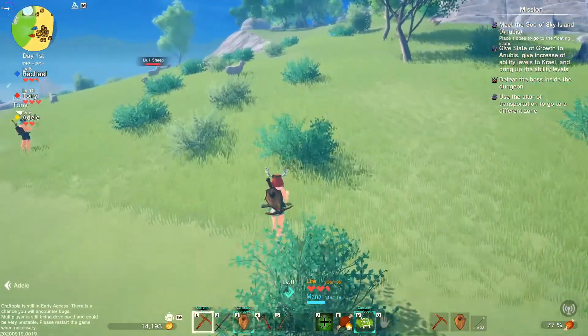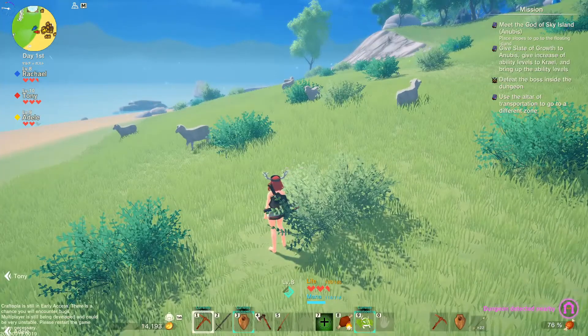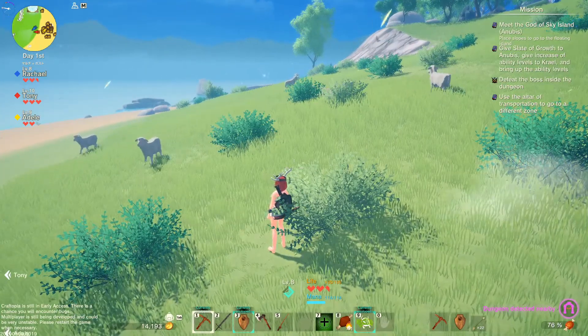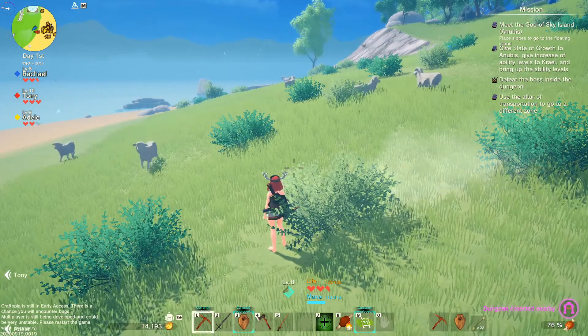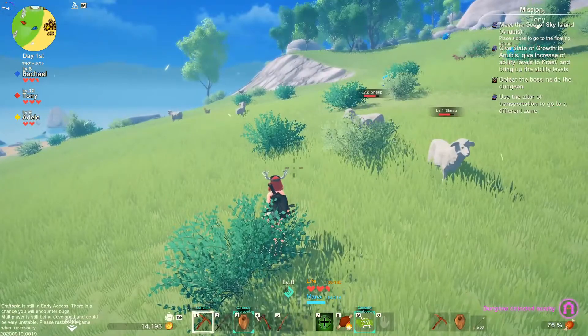I have a quest to defeat the boss — I thought we did that. Where would we get wheat from? I know we got some from inside the dungeons — we could hit another dungeon. I'm gonna go see if I can find a wheat field over this way, I'll just kind of straight-line it this way.